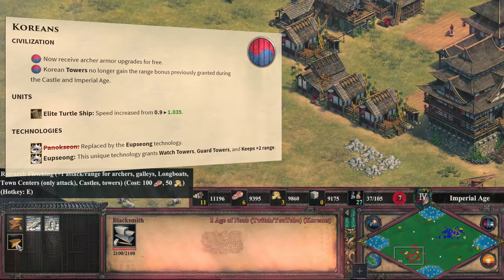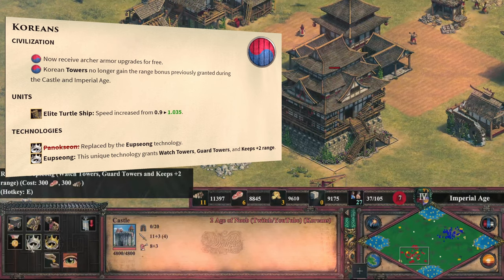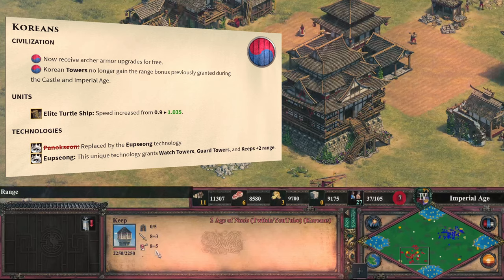Koreans get a big buff to their archers again, with free armor upgrades across all ages. Their towers get a rework too, now requiring the Castle Age unique tech to reach the same range they were previously used to.